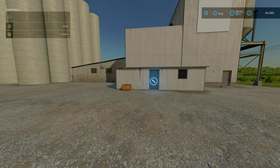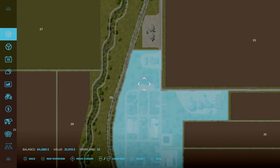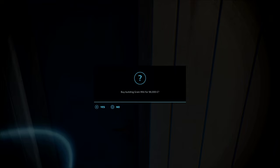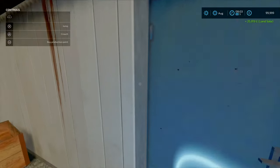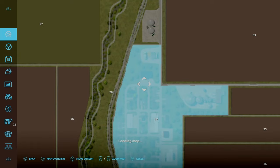Here we are on a brand new game save. I did purchase the land, even though you don't need to purchase the land. Purchase a grey mill for 96 grand - technically we can have enough for it.